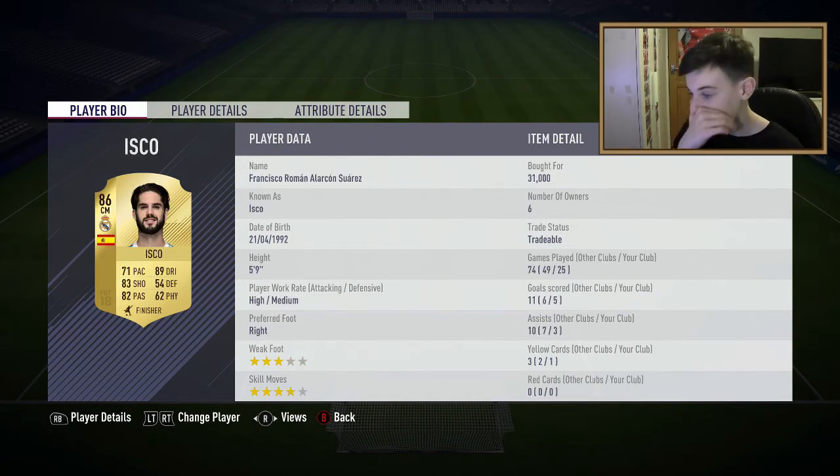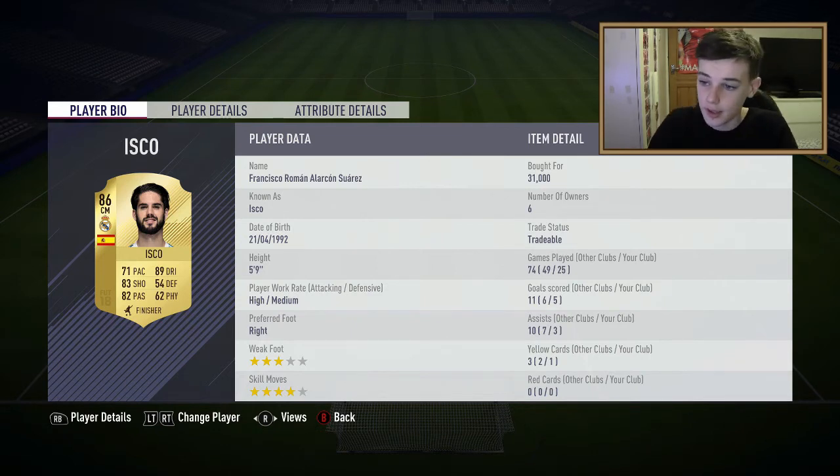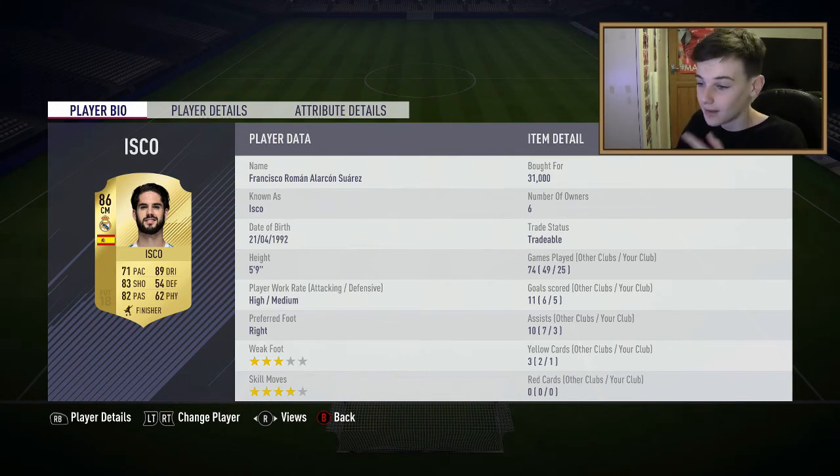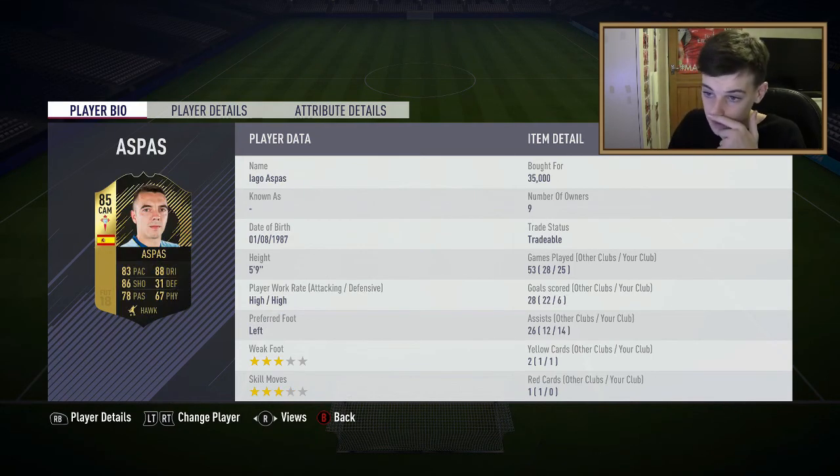Then we have Isco as our last centre mid. He's got 83 shooting, 89 dribbling, and 82 passing, with 71 pace - which is really good. He's got 4-star skill moves and 3-star weak foot, so he's good at skills. He's more attacking than Kroos but has medium defending work rate, so he still gets back. He's scored 5 goals and got 3 assists.